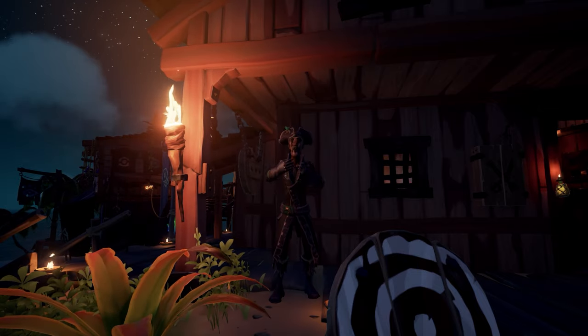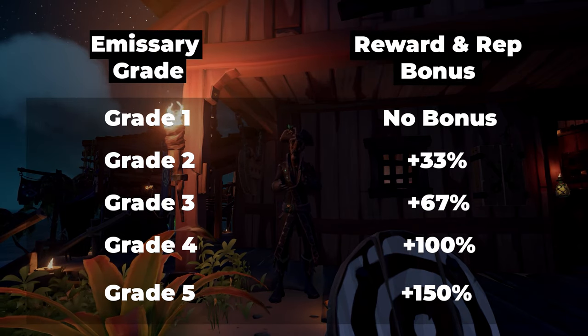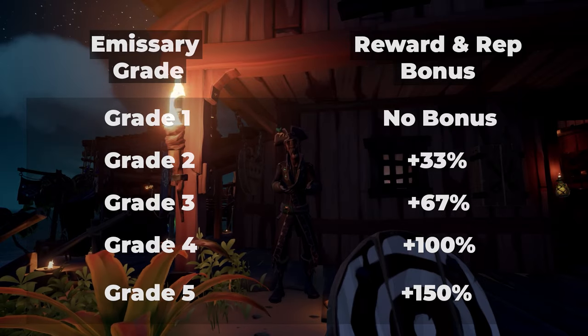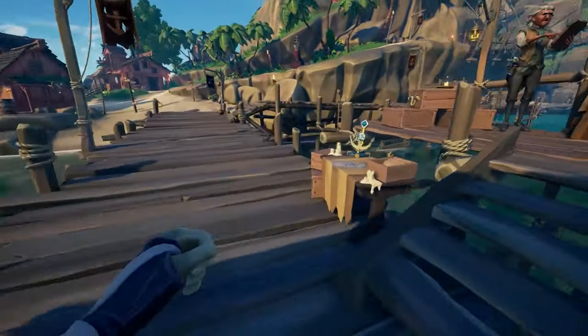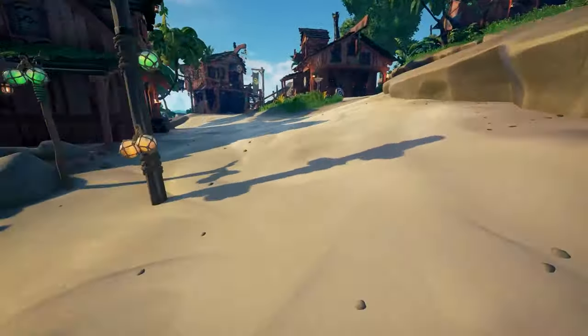The higher the grade of the flag you turn in, the higher the reward. The same grade bonuses still apply — a grade 5 Reaper gets a 150% bonus when handing in loot and flags. Reapers can also periodically head to outposts to check the emissary tables and see what other crews are out there.